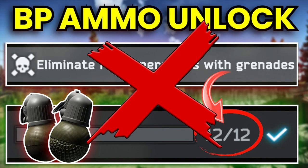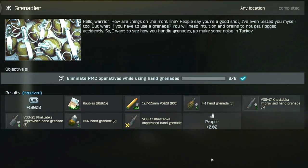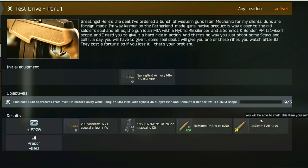Players used to speed-run this task because it unlocked the purchase of 7.62 BP ammo, however that's no longer the case. Completing Grenadier now unlocks the ability to craft VOG-17s at Workbench level 2, and also unlocks the Test Drive task line, which allows you to craft the PAB-9 once you complete the Test Drive Part 1 task.